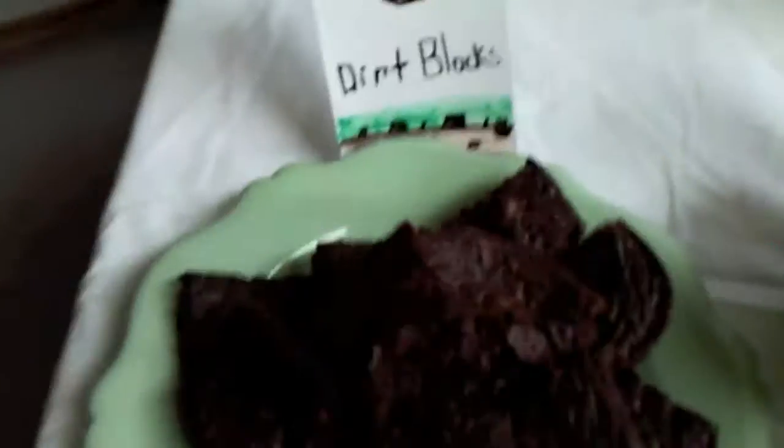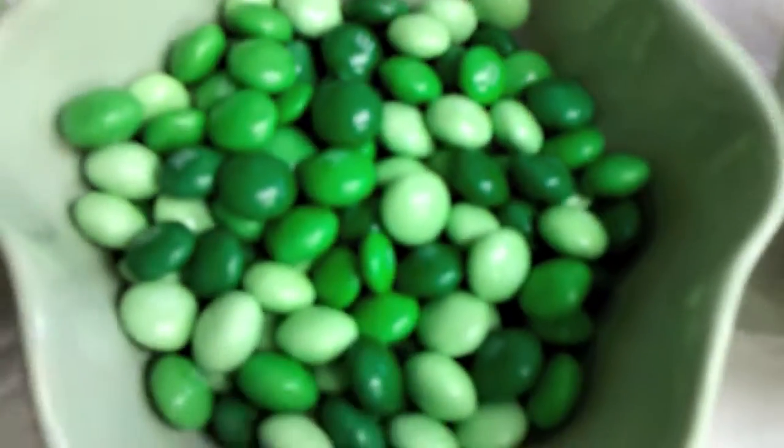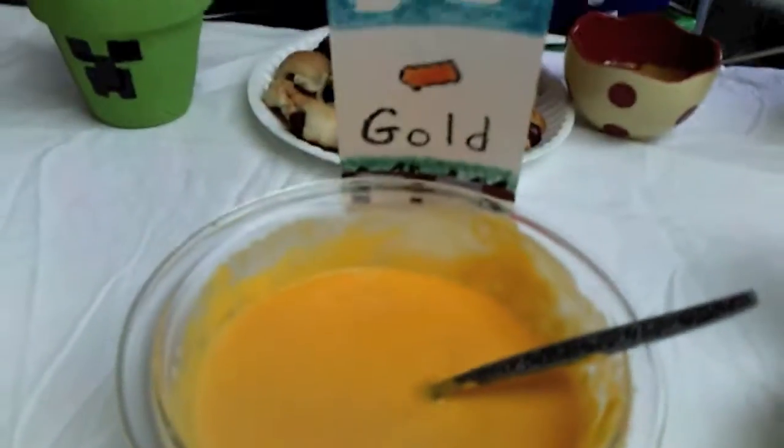So we got some little note cards and just drew whatever it was. We've got brownies for dirt blocks, green M&Ms for emeralds, blue M&Ms for diamonds, strawberries for redstone, we've got pigs in a blanket for pork chops, and nacho cheese for gold.